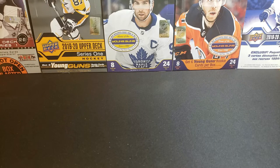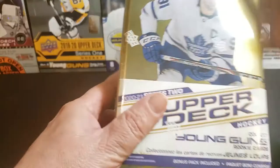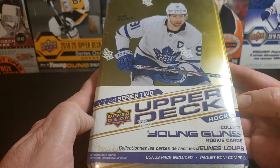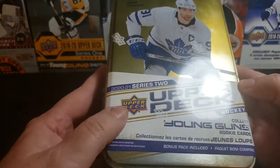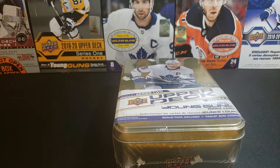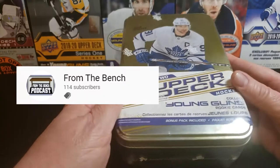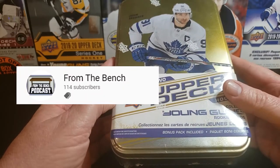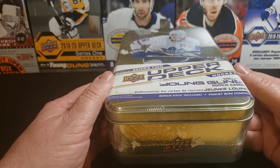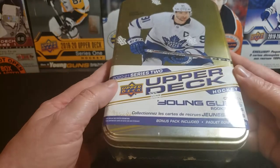Hello and welcome to the channel, EndangeredAd here. Today we're going to open up some hockey cards — a tin, 2021 Series 2 Upper Deck, hoping to get some good Young Guns out of this. We've opened some blasters and had no luck with those at all. I was watching From The Bench's channel and he mentioned that tins are usually pretty good value, so I thought I'd give it a try.